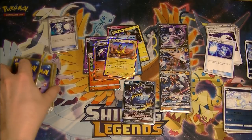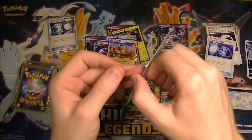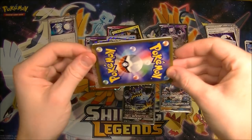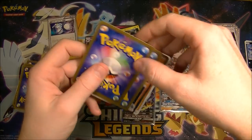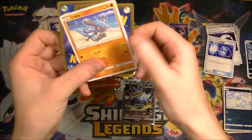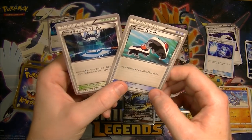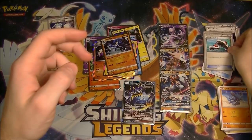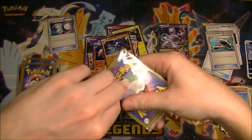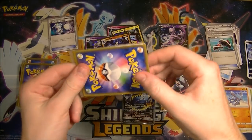Because there's that new Alolan Ninetales fairy type coming out in the next set, in anticipation of that the Vulpix is worth a couple of bucks at the moment. We got a Lucario, a Riolu, and then Fighting Stadium and Roller Skate — so we're getting lots of XY trainers. I've got to pick up the pace.